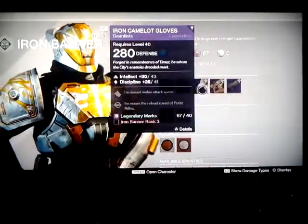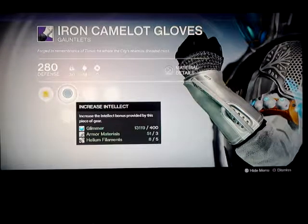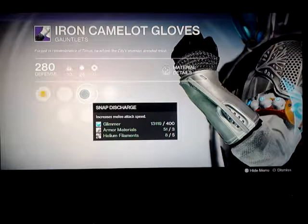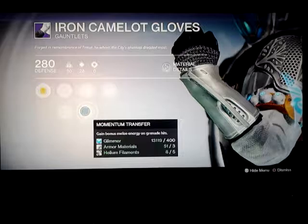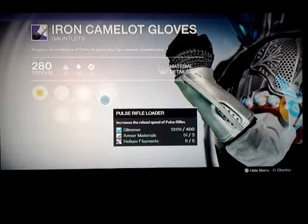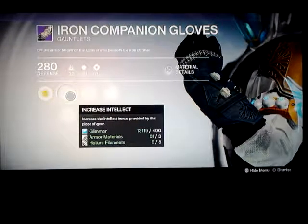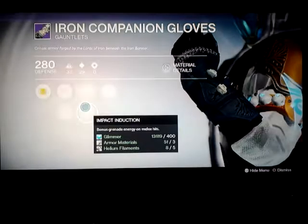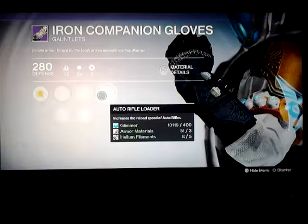Iron Camelot Gloves: increase intellect, increase discipline, snap discharge — that increases the melee — momentum transfer, gain melee energy, pulse rifle reloader. Not too bad. Iron Companion Gloves: energy projection, bonus grenade energy, impact induction, auto rifle reloader.